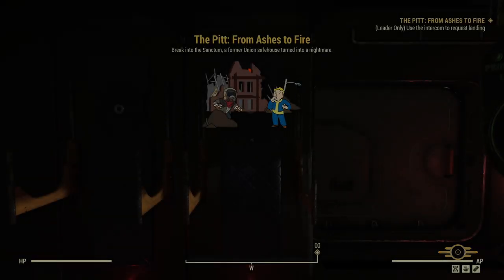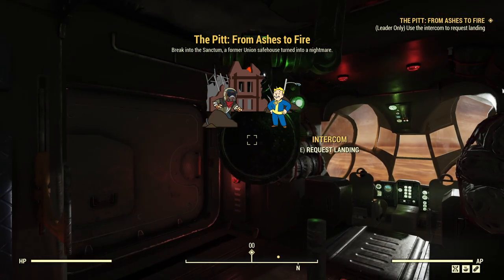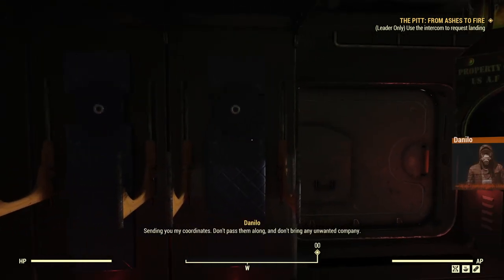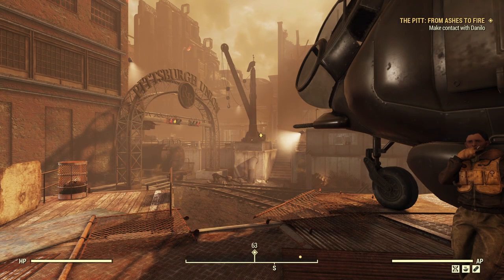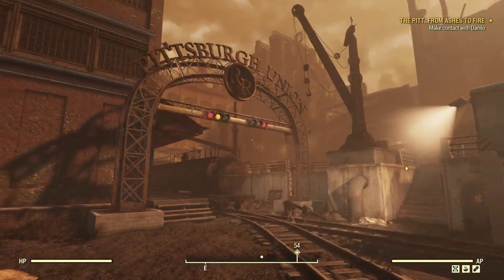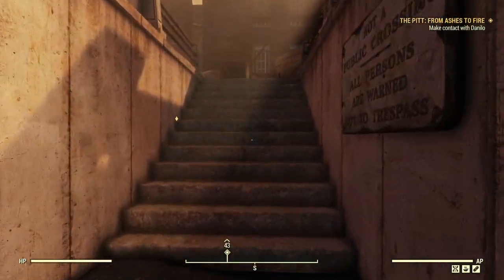As before, we'll fire it up from the map menu, hit the intercom and make a landing — and Danilo, our contact, will get in touch. As you can see, he's a chirpy fellow. Here we go, in a kind of train yard just outside the trench. We're going to head off and make contact with Danilo. He will move around a bit, as does Hex in the other mission, but Danilo moves a little bit further — there are three different locations he can be in.